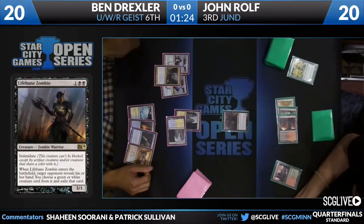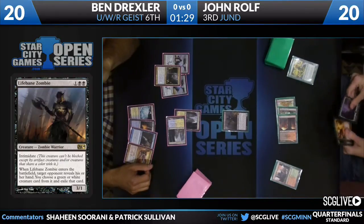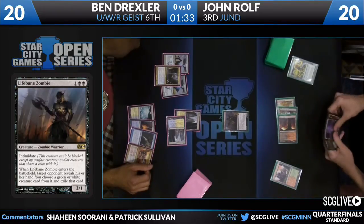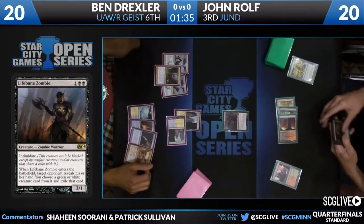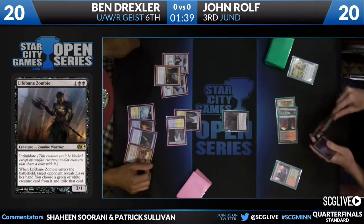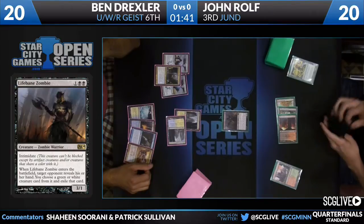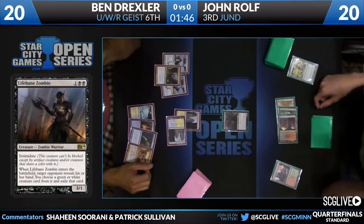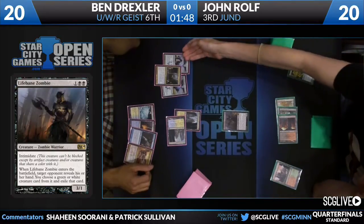Normally you'd be only looking at four copies of Restoration Angel maximum in these Blue-White-Red Flash decks. He's targeting Ben's edition of Geist of Saint Traft in the main deck and Boros Reckoner — he has many more targets than the conventional Blue-White-Red Flash does. I think you'd take Geist here. I would just be petrified to play against that. John, I don't see him having a Wrath effect in his hand — I see a couple of Raxes Return. I don't see him wanting to play against Geist.